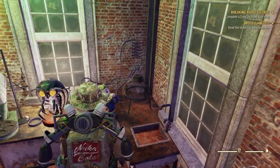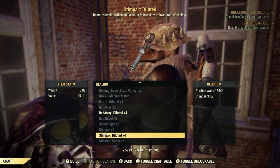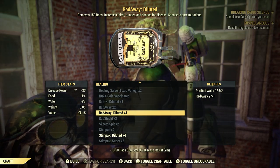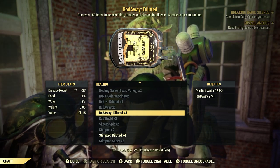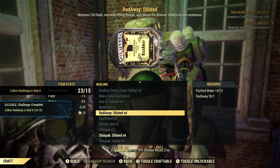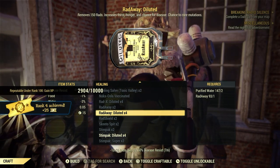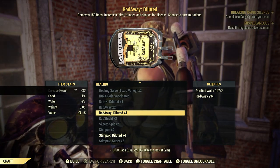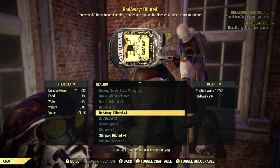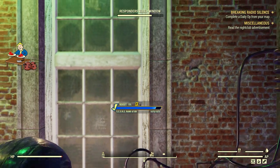Now watch when we go back to the chemistry station. Instead of 2 diluted Radaway, it's now 4 diluted — same requirements: 1 bag of Radaway and 2 purified water. Let's craft 4 of them. Chemist does stack with Super Duper, so that's awesome. We got that challenge done just like that. Don't forget to put your perk cards back.